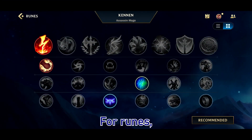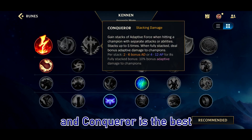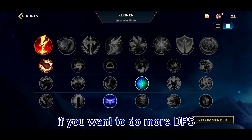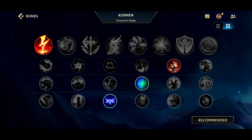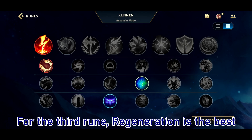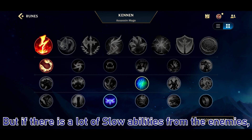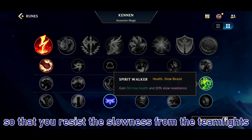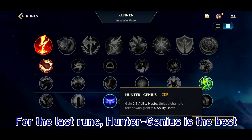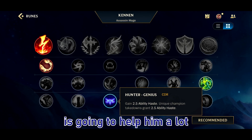For runes, Electrocute is the best if you want to play burst teamfight, and Conqueror is the best if you want to do more DPS. For the second part of runes, you can go either Brutal or Weakness and both work. For the third part, Regeneration is best if there is no slow on the enemy, but if they have a lot of slows, this is a good counter to stop you from being slowed while initiating a teamfight. Hunter Genius is the best because Cannon relies a lot on his ultimate, and having his ultimate up more often is going to help him a lot.